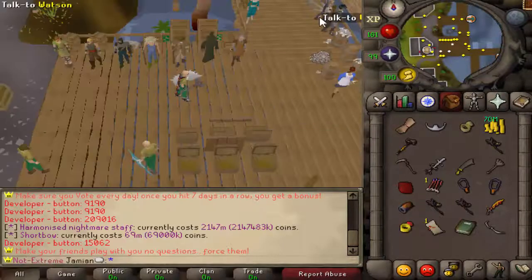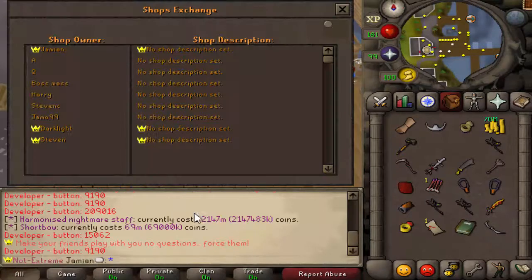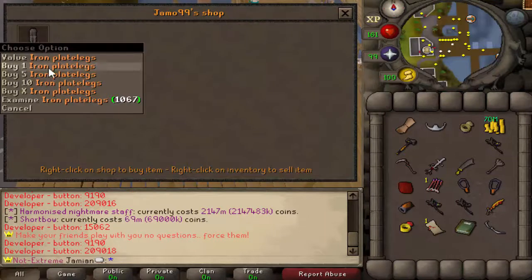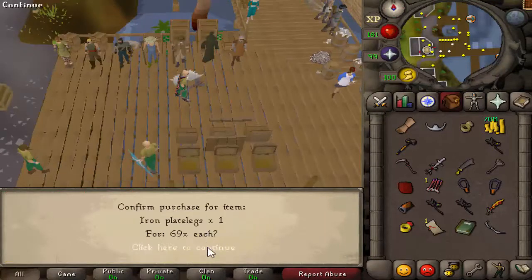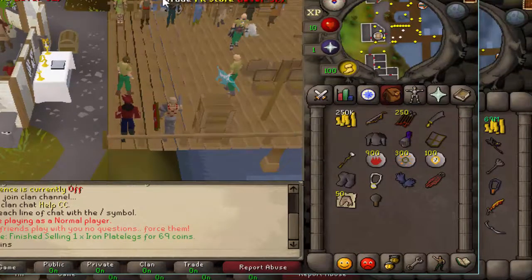So then if we go back onto the other account — Q is noob — view all shops, we should have jmall99 right here and we should have the iron plate legs. We'll buy the plate legs, confirm, and boom. On here you can see you finished selling plate legs, 69 coins, and we should have 69 coins.